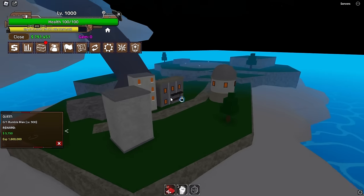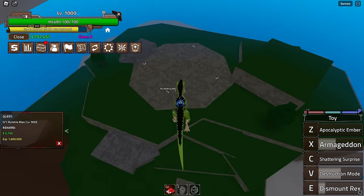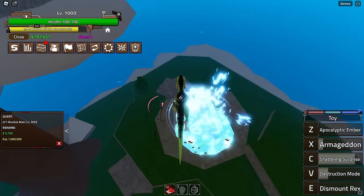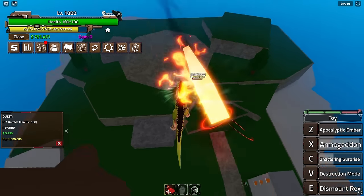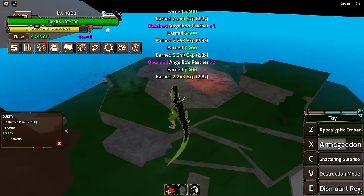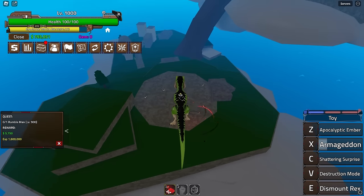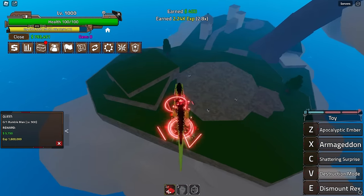I died — I thought it was my move but it was actually the enemy's. Let's transform back. Shattering Surprise — same as the other one but still pretty clean. The M1s are clean too — some slashes that remind me of Mammoth from Blox Fruits. And Destructive Mode is a grab move.